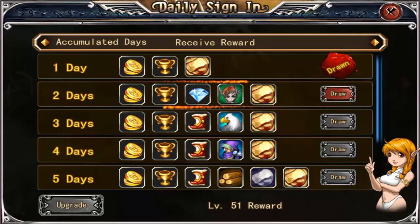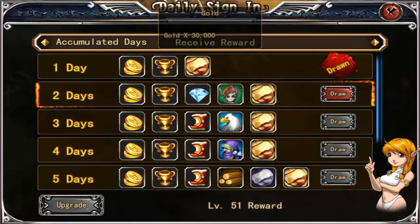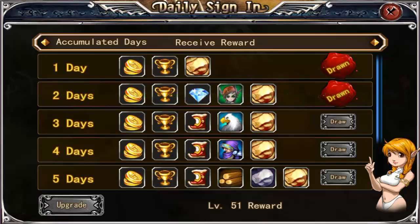Every day you come back to get some prizes. This is the second day, so I can draw the two-day prize - three days, four days, five days - and every day you come back you get more and more prizes: gold, timber, a little gems. It's stuff that helps you build up your character and build up your city.